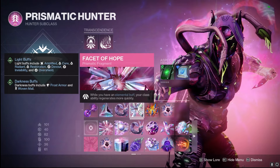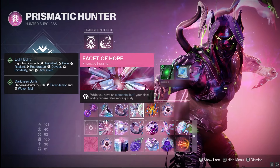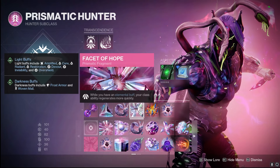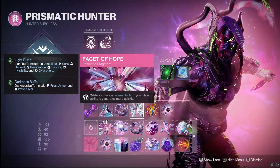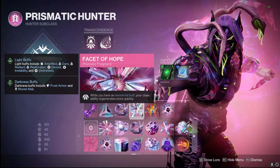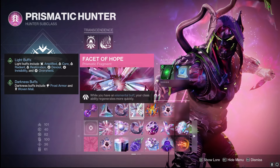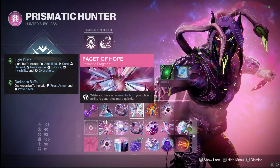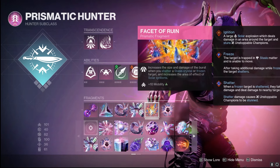Facet of Hope is number four — while we have an elemental buff, our class ability regens more quickly, so you can see all of the buffs that we have: Amplified, Cure, Radiant, Restoration, Devour, Invisibility, Overshield, Frost Armor, and Woven Mail. With this, we're going to get Overshield as well as Radiant because of our artifact, which is super nice for the Crucible, in my personal opinion.